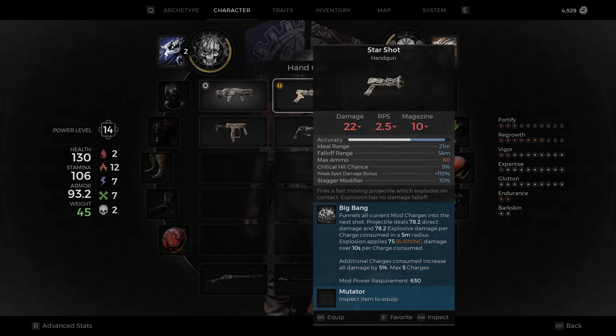That is how you gain access to the Star Shot weapon in Remnant 2. If you enjoyed the video, leaving a like is appreciated. There are links in the description if you wish to support me further. Let me know your thoughts in the comments, and click the video on screen if you want to watch more. Thank you for watching.